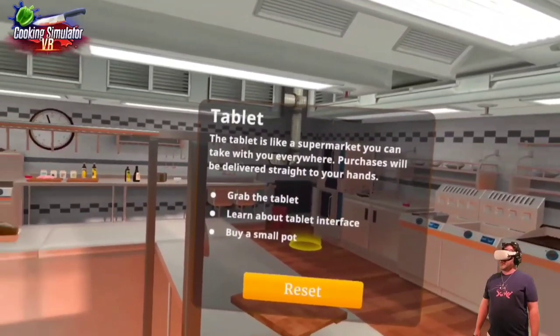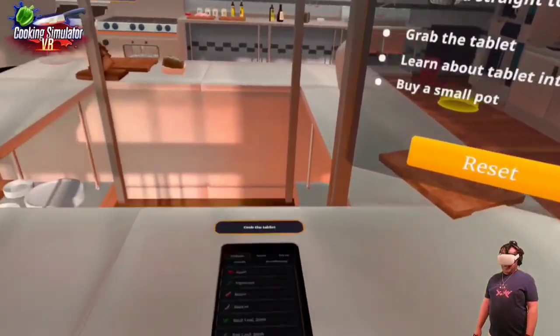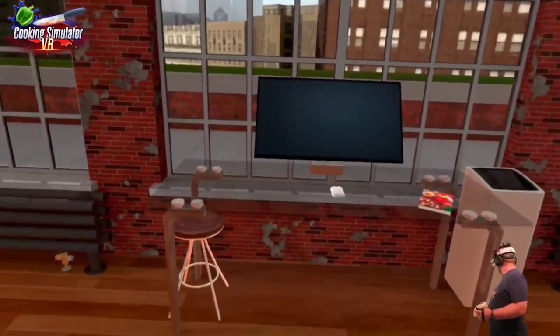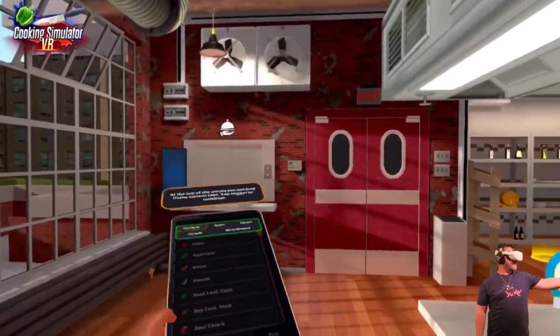The tablet is like your supermarket — you can take it with you everywhere, and purchases will be delivered straight to your hands. I have to admit, this looks pretty good. I like that we're cooking over a balcony here. No waitresses or anything — just a dumbwaiter.